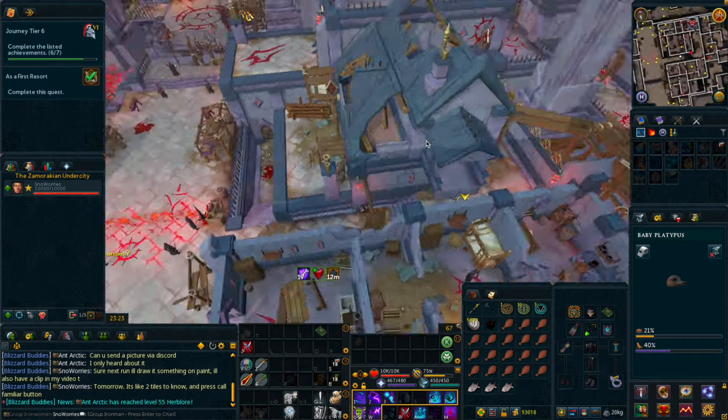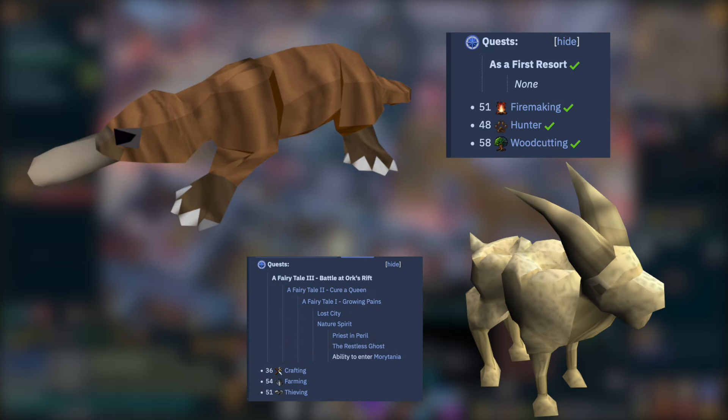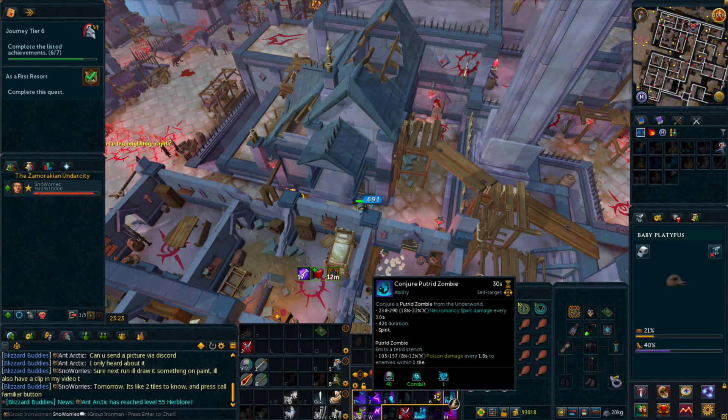For this, you'll want either the Platypus pet from the As a First Resort quest, or the Tooth Creature pet from Fairy Tale Part 3. Aside from the familiar, all you'll need to take full advantage of this is a Hellhound Slayer task.